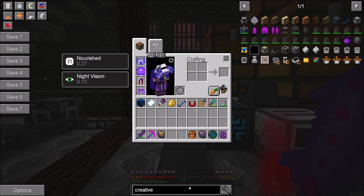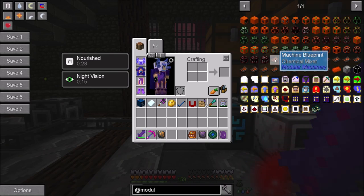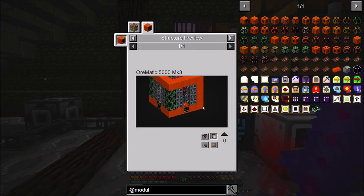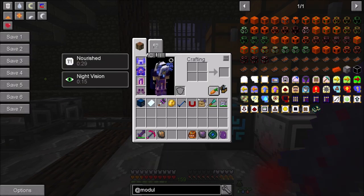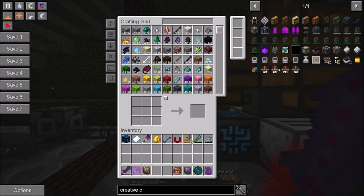I was originally thinking about doing the modular machines - the Ormatic stuff, the Ormatic 5000 Mark 3 and Mark 2 - but I actually don't think I'm going to bother with it because I just don't need that many materials. That's a big multi-block and it takes a little bit to run, and I don't actually need it. When you have a tier six ore miner you can be getting one metal per ore - as long as it's fast it doesn't really matter because you're going to be pulling in so many metals.